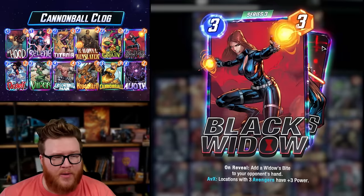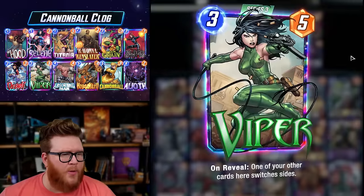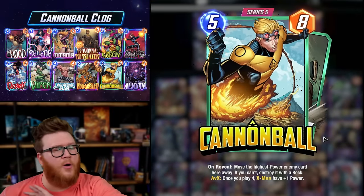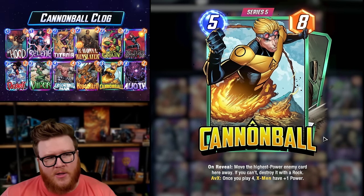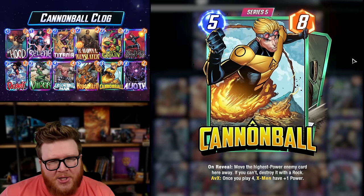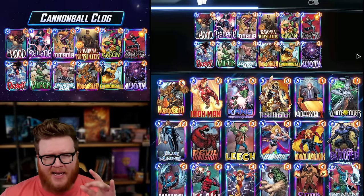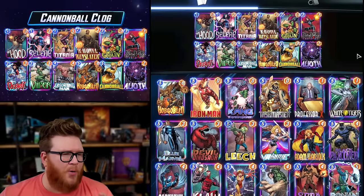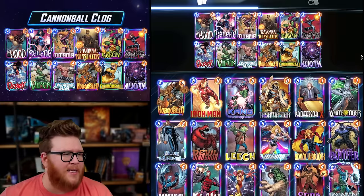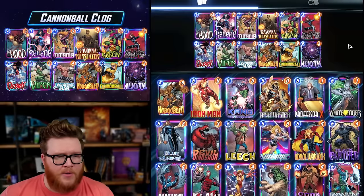This particular deck tries to use Cannonball by filling up the opponent's board with junk — clogging it out with Widow's Bites, rocks from Debris, a Hood you Viper over to your opponent, and some goblins. If you can fill up your opponent's locations, when Cannonball moves a card away he can sometimes launch it into a full location and delete it, instead of just shifting power around. There are moments where you feel super big-brained making cool plays, locking up your opponent and then hitting a Cannonball or Alioth on the final turn.